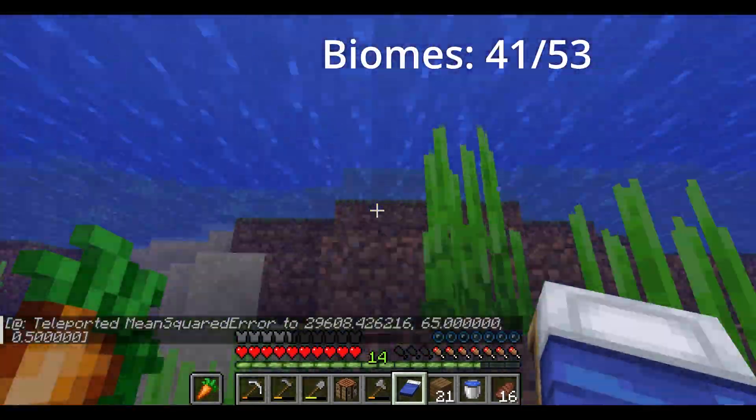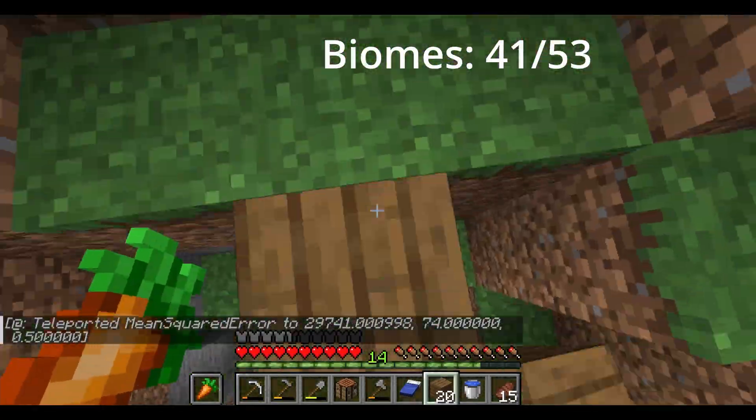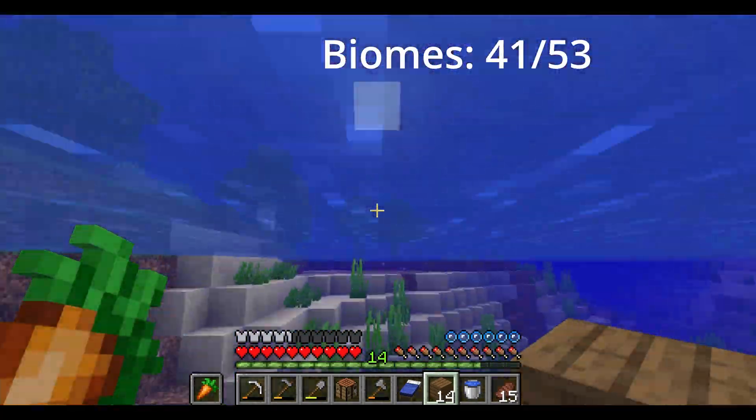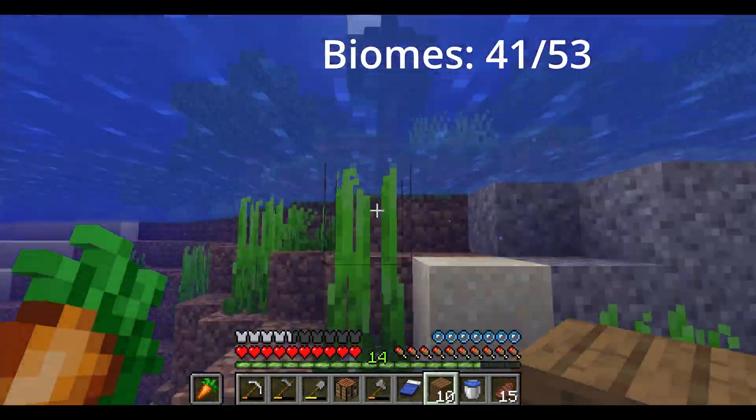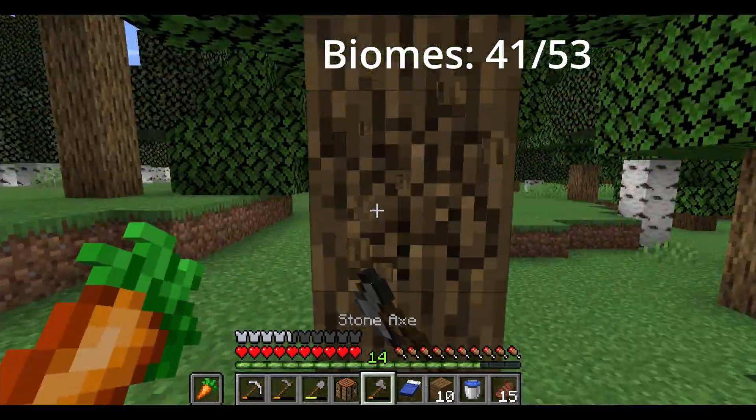For anyone new to this series: I have command blocks back at spawn that keep teleporting me onto this line. I have to break every tree on my line. If I try to squeeze around it, the command block will teleport me into the tree and I'll take suffocation damage.